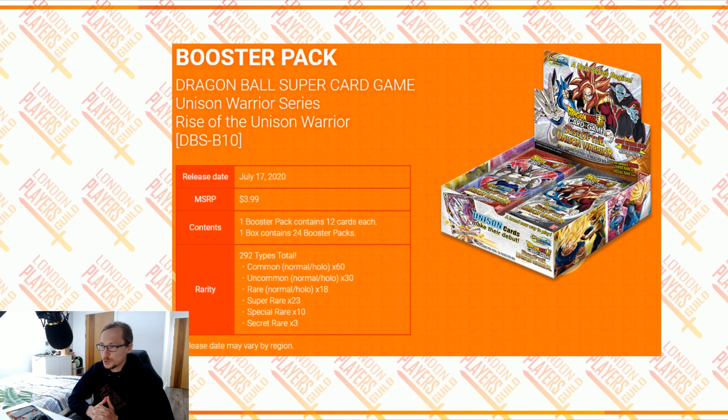I was trying to work out with Scott earlier today what are going to be the Super Rares, because we know we're getting 23 Super Rares. We've seen only one black one, so we kinda guessed at the multicolour ones, which should be after the black cards. But something then caught my attention as I was looking. I calculated how many different cards we're going to have in the set: 60 commons, 30 uncommons, 18 rares, 23 Super Rares — SPRs are part of Super Rares so we don't count that — and 3 Secret Rares.